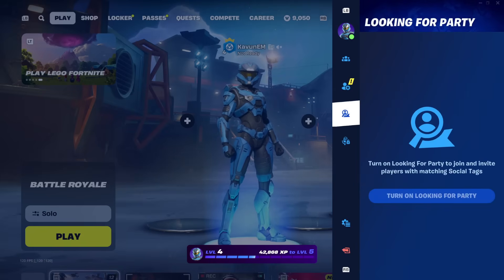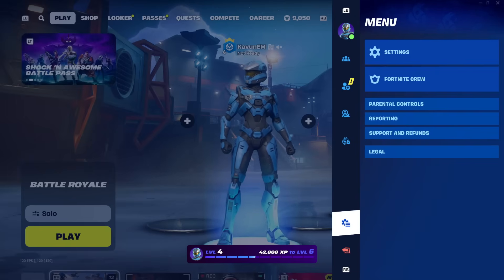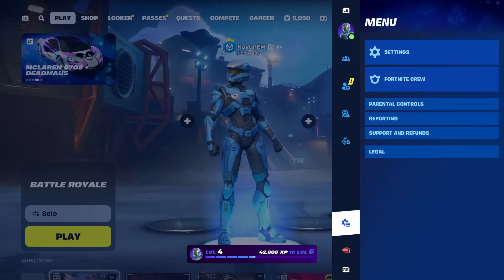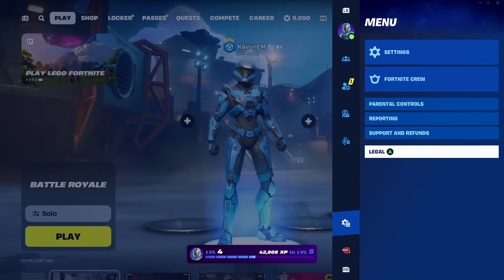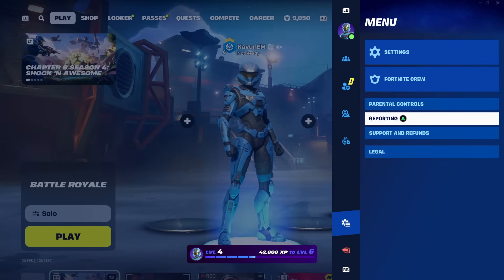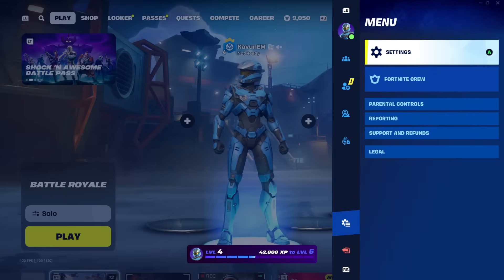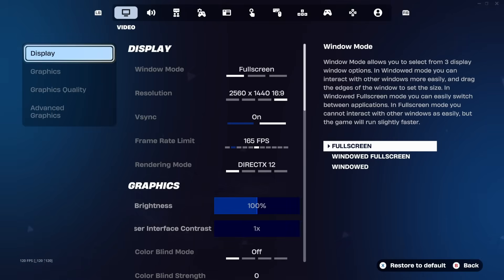Find the tab called Menu — it's going to be right on top of the red icon. Once you're inside the Menu, go to the right side and you'll see all the different sections: legal, support and refunds, reporting, parental controls, Fortnite Crew, and at the very top, Settings. Go into the Settings icon and it will take you into the main settings menu.